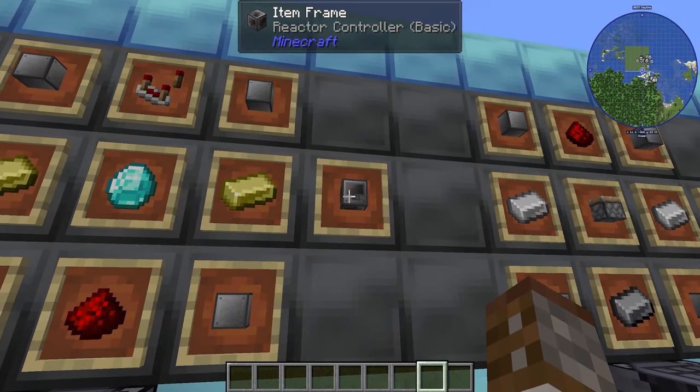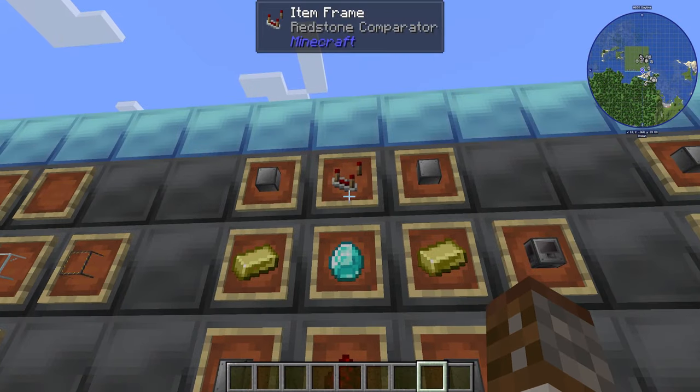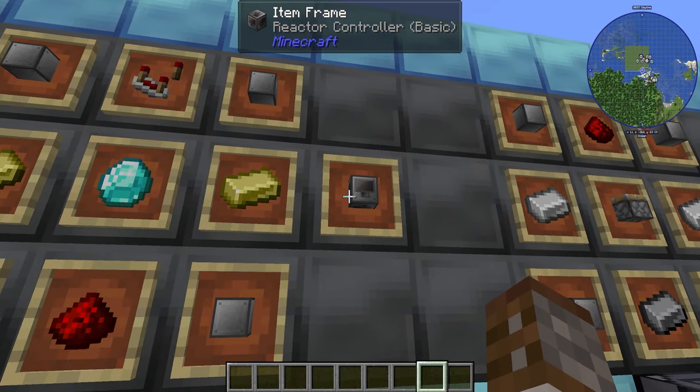Something that's not optional is the reactor controller — the basic tier. This is made with two Yellorium ingots, a diamond, a piece of redstone, a redstone comparator, and four reactor casings. You only get one per craft, but you only need one per reactor.